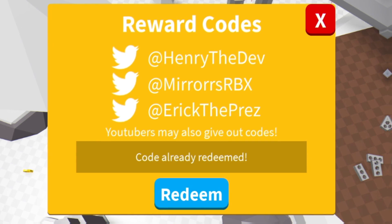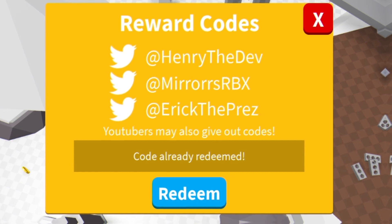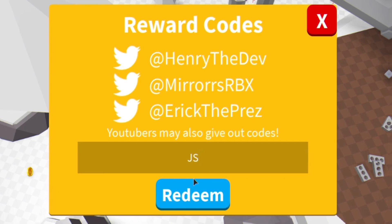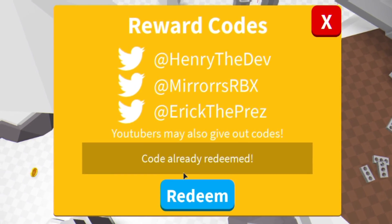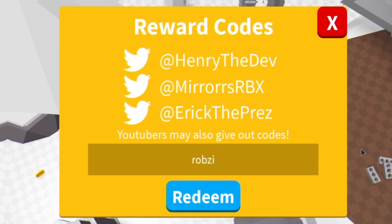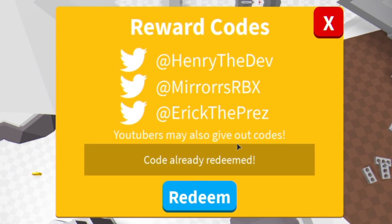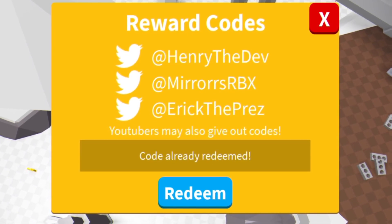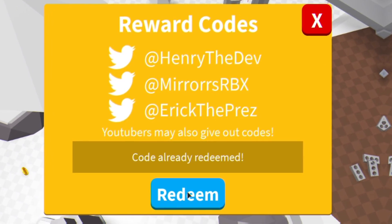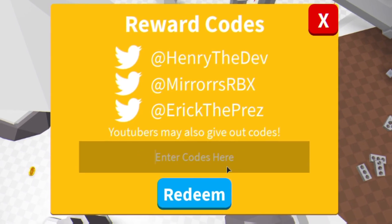The next code is 'release', redeem that right here. After that you've got code 'defiled'. Then code 'subtoaustin'. After that you've got code 'kooky', redeem that. We have code 'JS', redeem that right here. After that you've got code 'gravy'. Then we've got code 'robzy', redeem that. After that you've got code 'razer'. Then code 'mirrors', redeem that right here. After that you've got code 'halloween'. Then code 'eric'. After that you've got code 'henrydev', redeem that. We have code 'preznext'.